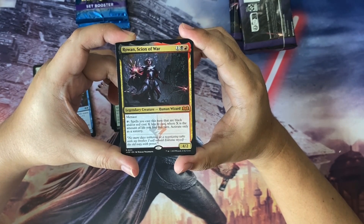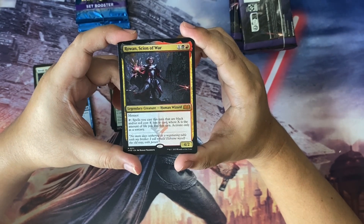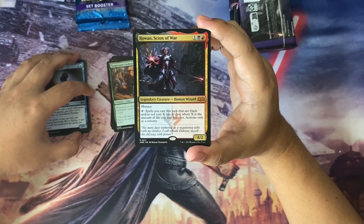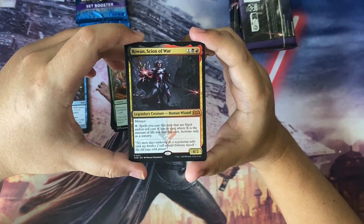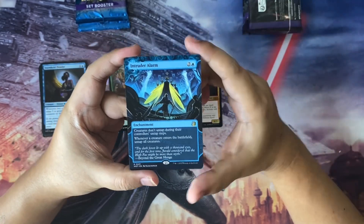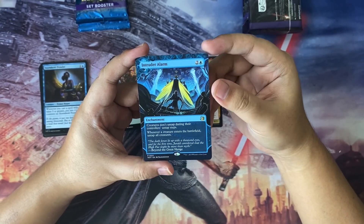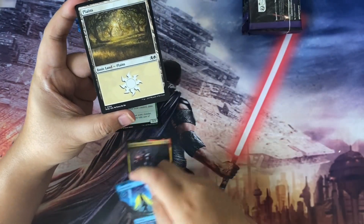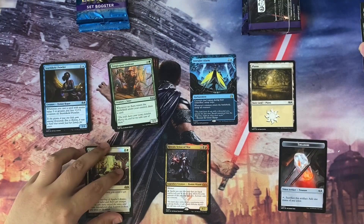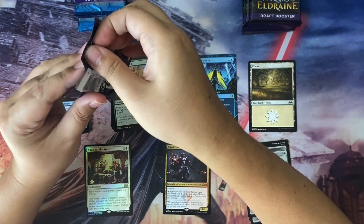Rowan is a three-mana cast legendary human wizard with menace. Tap: spells you cast this turn that are black and/or red cost X less to cast, where X is the amount of life you lost this turn — activate only as a sorcery. This is very powerful — you monetize your life loss to reduce spell costs, and in black and red you can do a lot of that. We also got an Intruder Alarm in the extended art showcase, plus a land. Great way to start the pack!